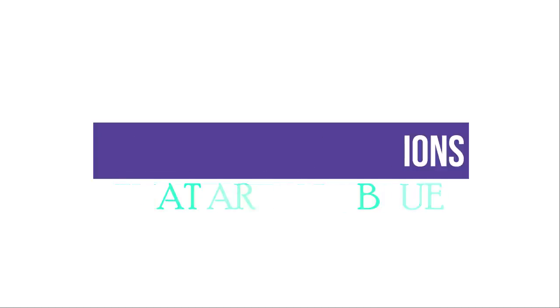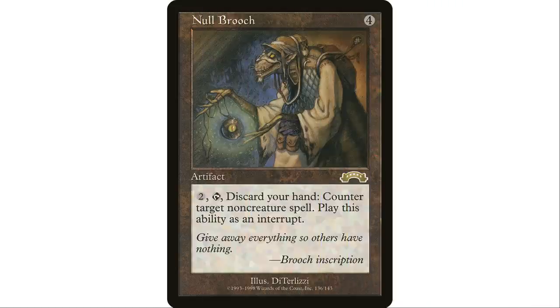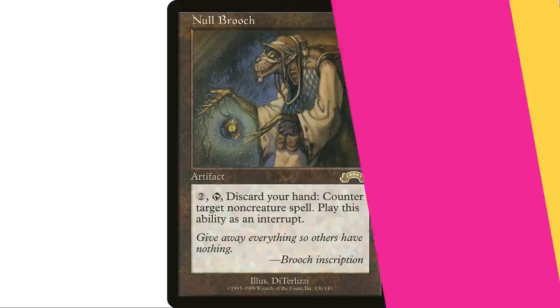Starting out with Null Brooch — four mana artifact, pay two, tap, discard your hand, counter target non-creature spell. You probably want to play it in a theme where you either want an empty hand or you're in a discard theme. Repeatable counter spells can be really good, and I find typically that I want to be countering the non-creature stuff more than the creatures.